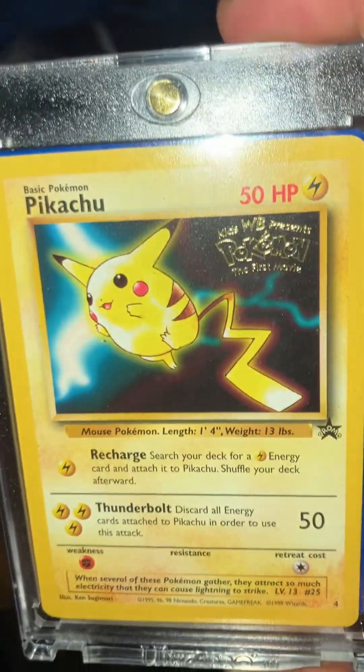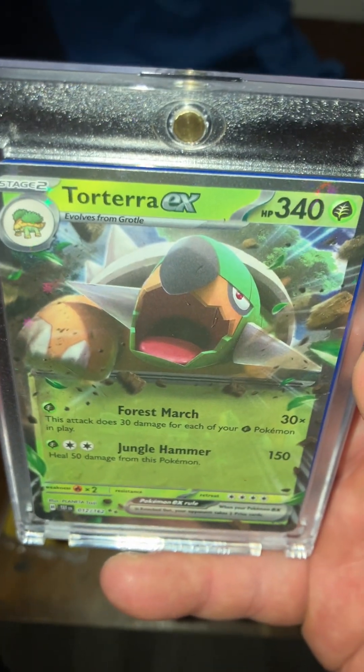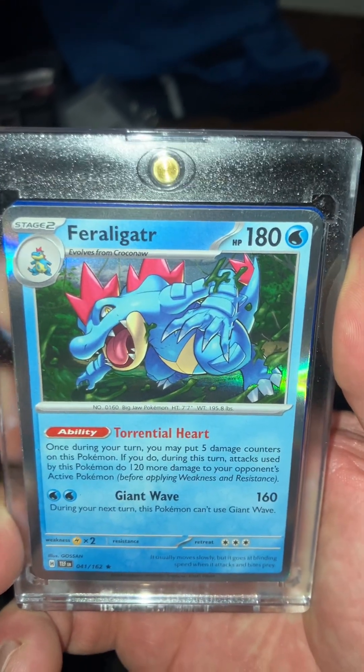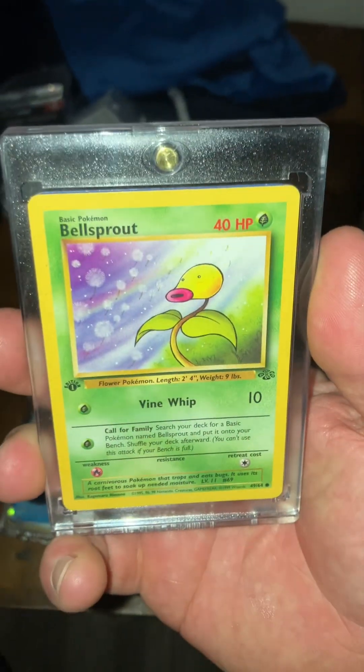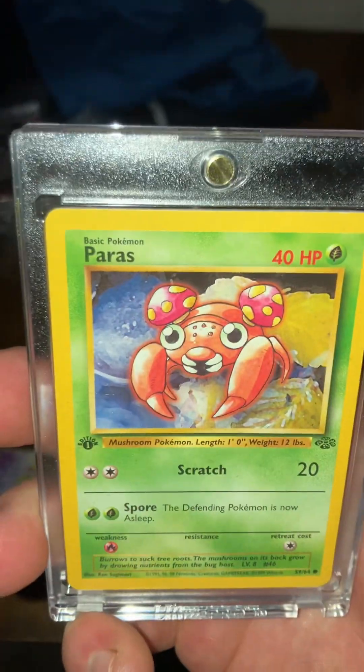I can show a couple of my personal cards here. I've got a Pikachu promo, Pikachu first edition from Neo Genesis. I've got the Totodile and Feraligatr. I got the first edition Natu Arena and first edition Bellsprout. First edition Team Rocket Dark Gloom. First edition Persian.